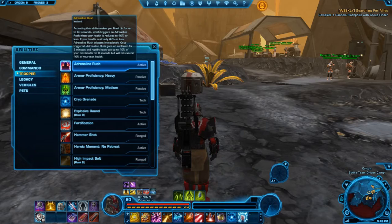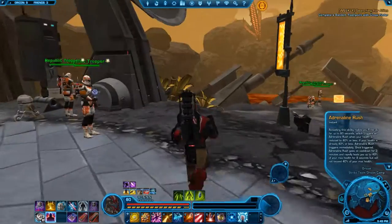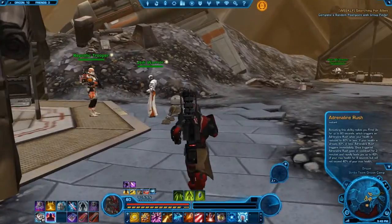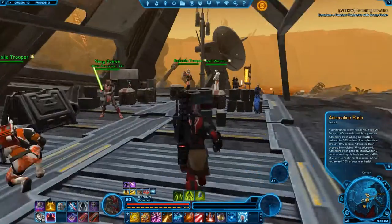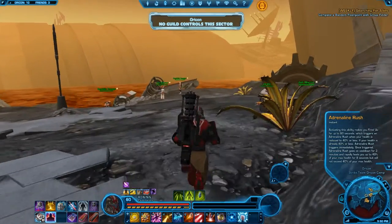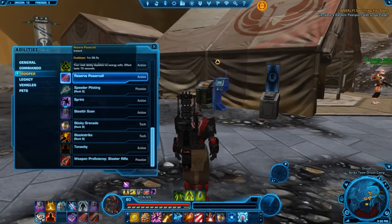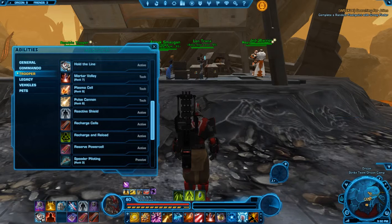I did forget Adrenaline Rush. When you're near death — around 40% health — you're going to use either Adrenaline Rush or Kolto Overload, which will immediately boost your health up very quickly. For most classes it will cap out right at 40% health, boosting you back up to that point. Use it in situations when you know you're taking a lot of damage. I'll also include Stockstrike in case an enemy runs up on me.